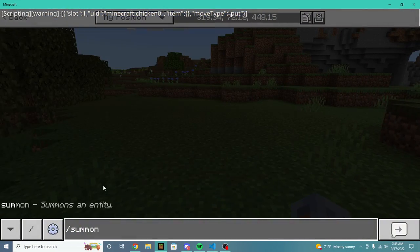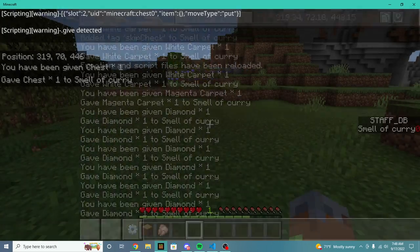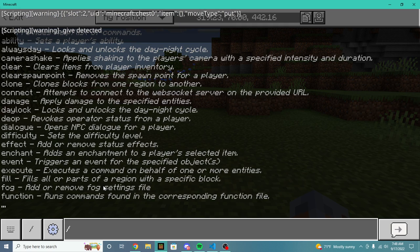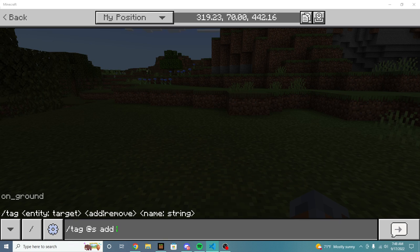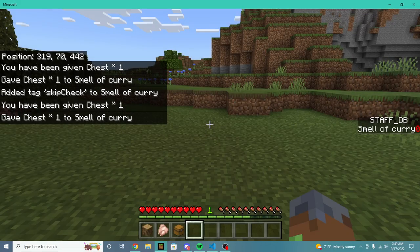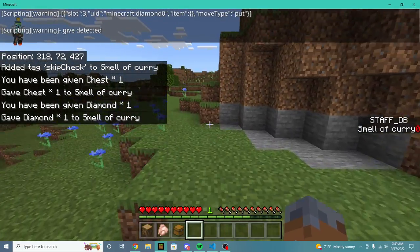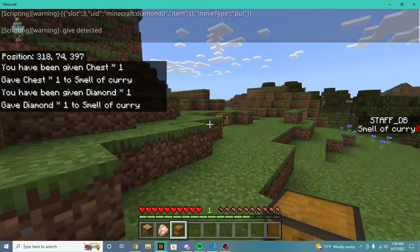Let's try it with a chest. You can see if we give ourselves a chest — give at us chest — it's going to take that item away. So how we ignore this check is — I'm probably going to change this later, but for right now — tag at us, add, skip check. We add ourselves to the skip check tag, which means we are able to give ourselves items. But it only allows us to give ourselves one item. So if I try to give myself a diamond again, you can see it just removes that item. It only allows you to skip one check.